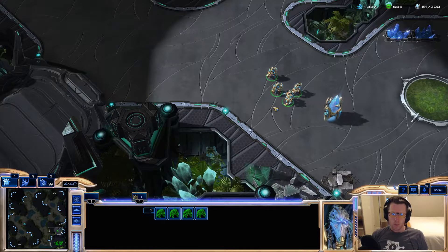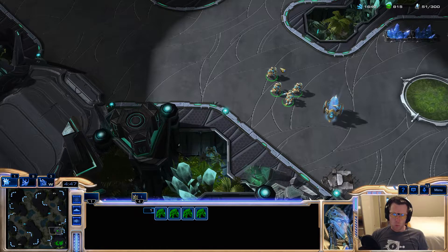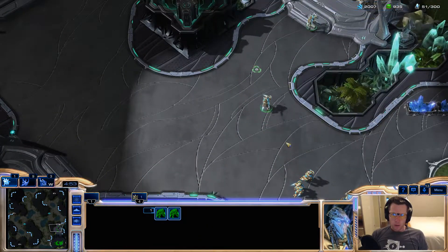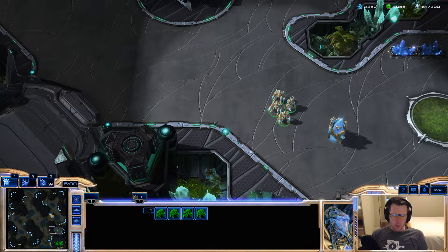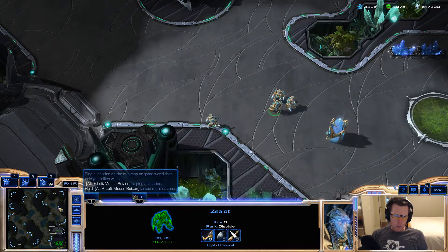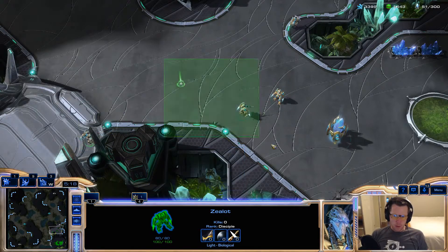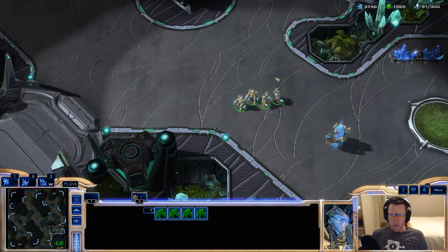One really neat thing we can do if we want to issue commands to a group of units, but don't want to do it one by one, is grab all of them at once. For example, in this game we're looking to fill vision — we want to take both towers and position a zealot here and one here to make sure we have vision of those drop paths and the middle of the map. I could grab them one at a time, but that is really click expensive and time consuming.